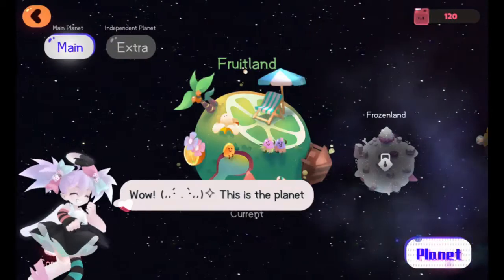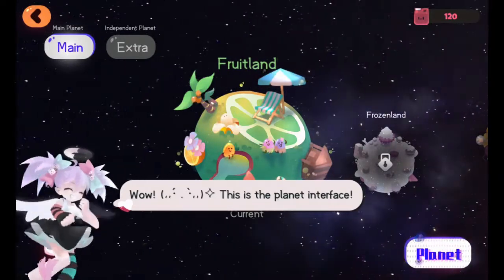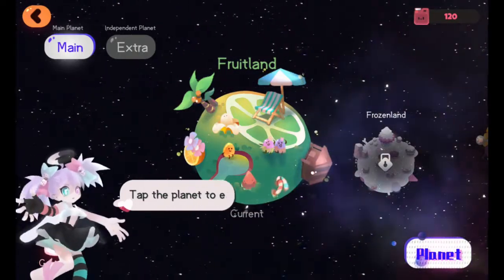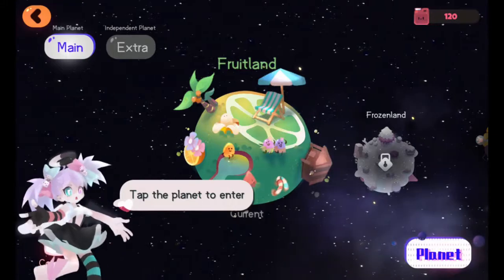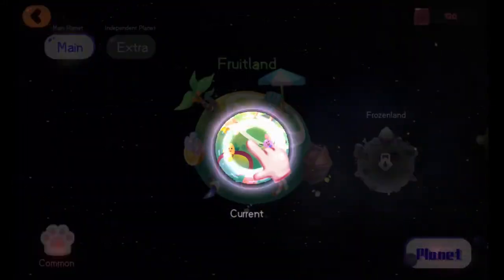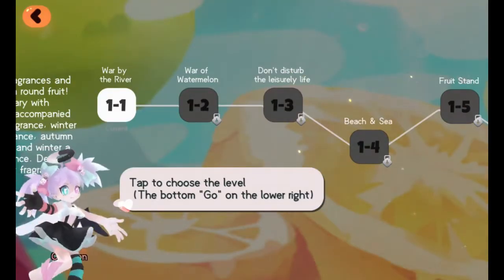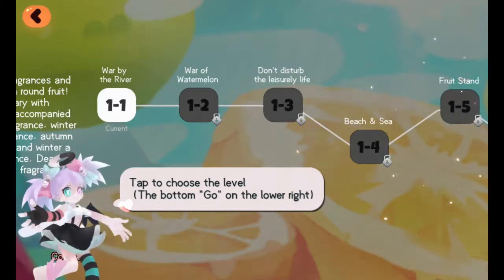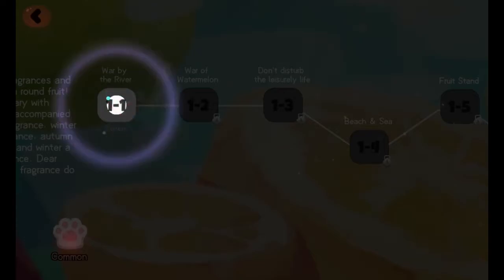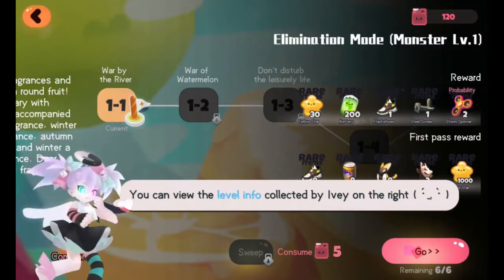Do I get to play a game? This is the planet interface. 'Tap the planet to enter' - am I entering the planet or landing on it? 'Tap to choose the level at the bottom, go on the lower right.' Yes, tutorial, I know how to tap the screen. I've been doing it for many years. 'Tap Go on the lower right' - and let me guess, as soon as I touch the screen it's going to say 'tap this Go button on the lower right.'